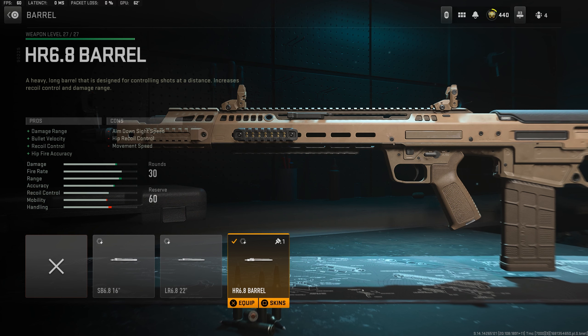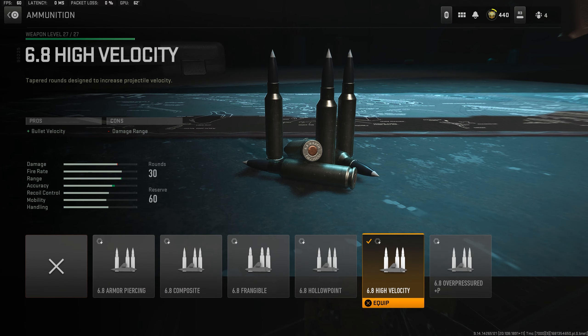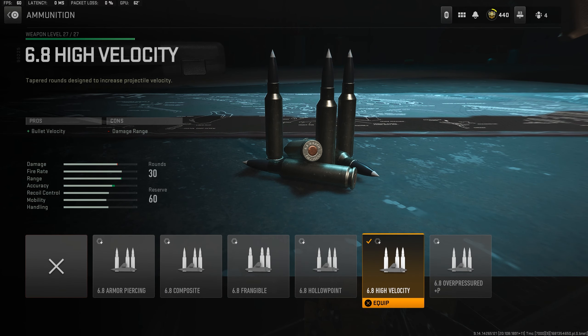For the best beginner level barrel, take the HR 6.8 barrel for better bullet velocity and recoil control. For the ammunition, take the 6.8 high velocity rounds for more bullet velocity. For the magazine, take the 30-round mag to let you kill more people without having to reload. And lastly, for the comb, take the Demo flat comb for more flinch resistance, allowing you to stay on target whilst getting shot at.